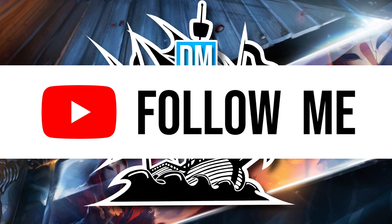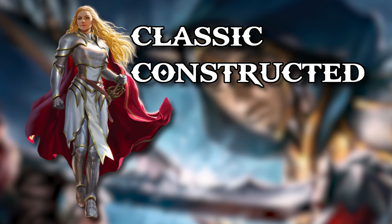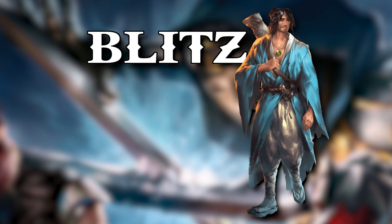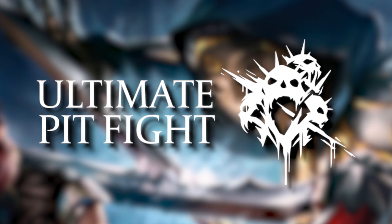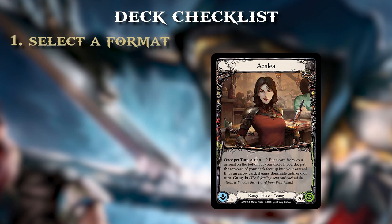Step one to building a deck within Flesh and Blood is pick the format that you're building for. The main three formats are Classic Constructed, which is the main format of the game; Blitz, which is my personal favorite slimmed down format; and Ultimate Pit Fight, the multiplayer format which has its own set of rules. You're going to want to pick one of these formats to build for — they all have their own unique build requirements and use different types of heroes.